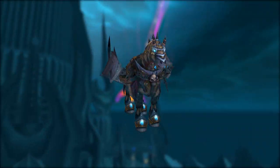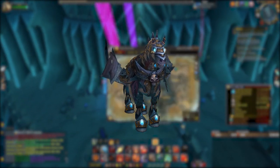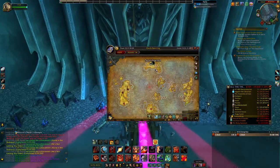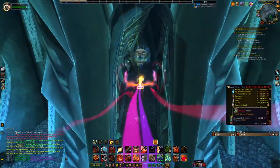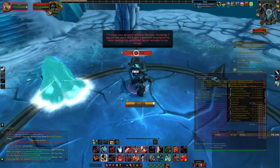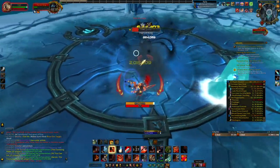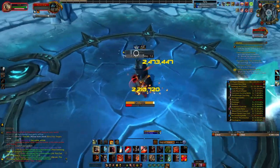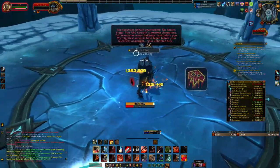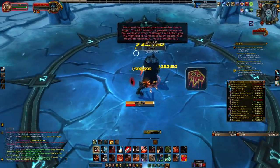The second mount you can obtain in Northrend is, of course, Invincible. This is one of the most popular mounts in World of Warcraft, and a lot of people try to obtain it on a weekly basis. To get this mount, head to Icecrown Citadel Heroic 25-man, clear the whole raid, go to the last boss, Arthas the Lich King, kill him, and you're going to have around a 0.7% chance of obtaining this mount. It's a little bit more rare than the others, but the rarity matches the popularity.